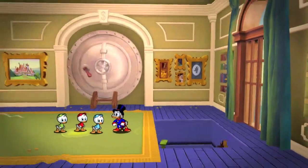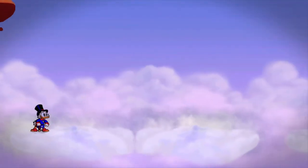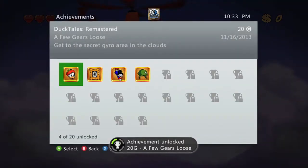Then you want to go to the level select and pick the Amazon, which is the first level. Launchpad should drop you off into the clouds, which is a secret level that has you getting a bunch of money. You should also get the achievement for 420 gamerscore once you start it.